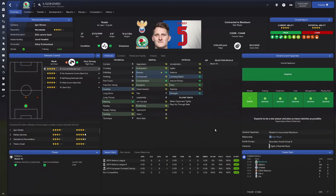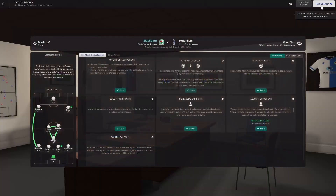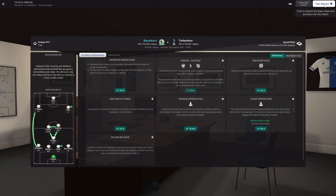This is a player page, nice and laid out. It's quite similar to the default skin, but I think it's laid out a little bit nicer. It's got the coloured headings that match the club you're playing at. The dynamics is over there. Everything, I think, is set out really nicely.